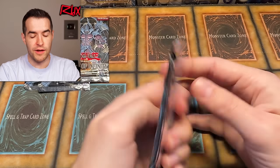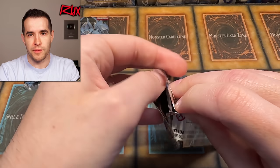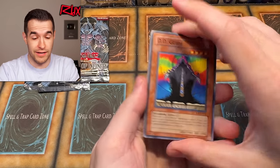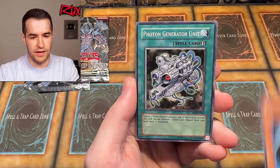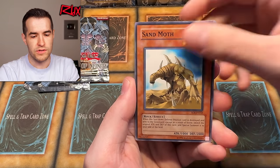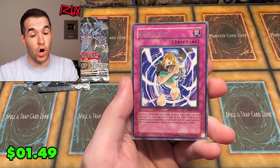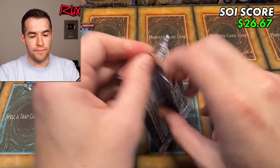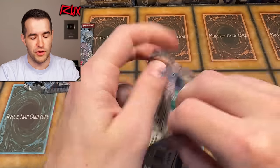Unless we have a fourth big hit — it could be throwing us off. Pack fourteen has DD Guide, Silent Insect, Malice Ascendant, Photon Generator Unit, Magnet Circle Level 2, Sandmoth, Super Junior Confrontation, Disciple of the Forbidden Spell, and Karma Cut — a really sick rare. 15 out of 18 down with three huge pulls. If we just get the huge pulls, that's all I need.